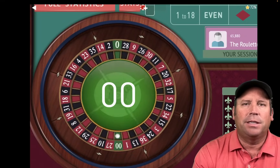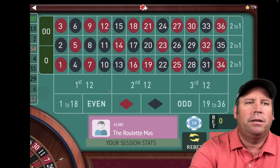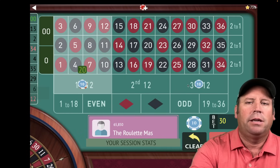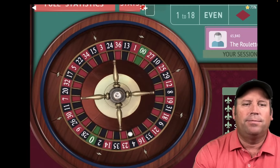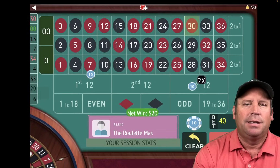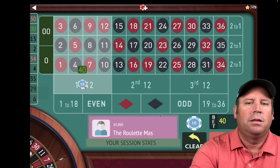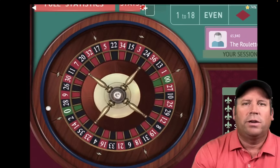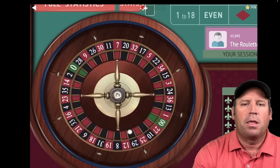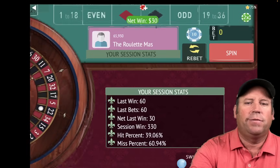We're going to increase from $10 to $20, using the second 12 as the last one to hit. We're trying to reach $400 in profit. That's a 30 red — that's a $20 win, so we go to $30. We're at $300, trying to get to $400. That's a 22 black — that's a win, so we go from $30 to $40 on first and third.